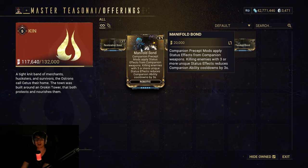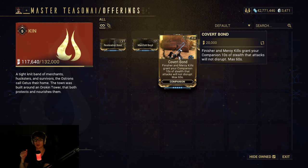Manifold Bond for robotic companions: precept mods supply status effects from companion weapons. Killing enemies with three or more unique status effects reduces companion ability cooldown by three seconds. Cool, but I don't think I'm going to use it off the top of my head on anyone.